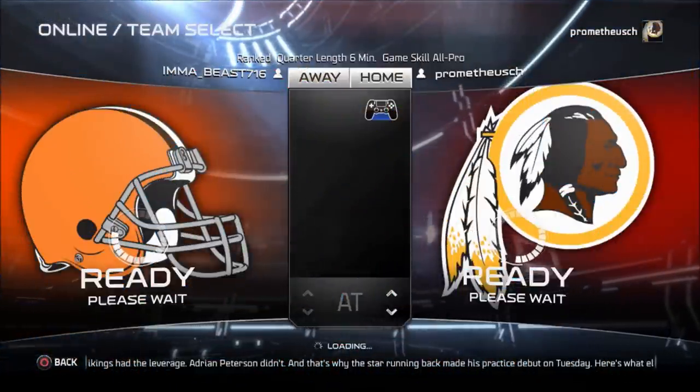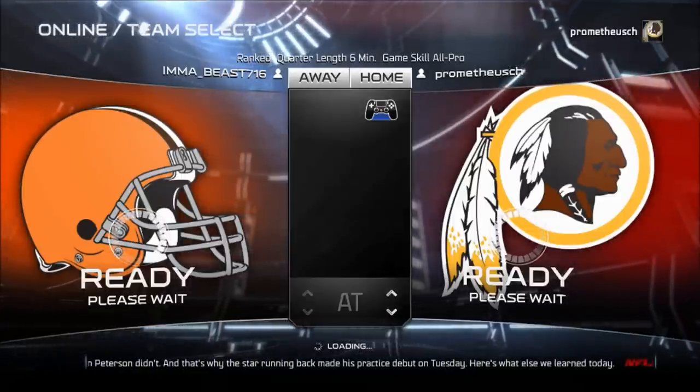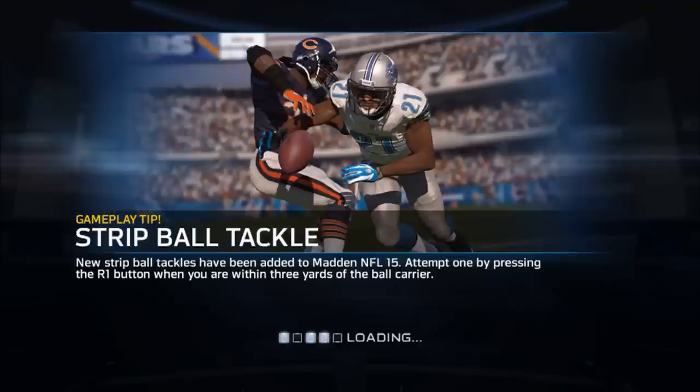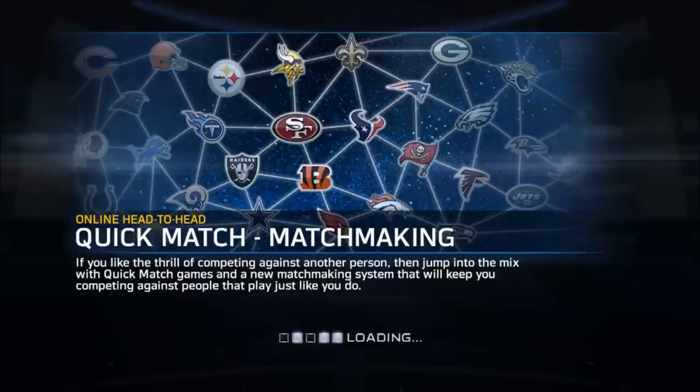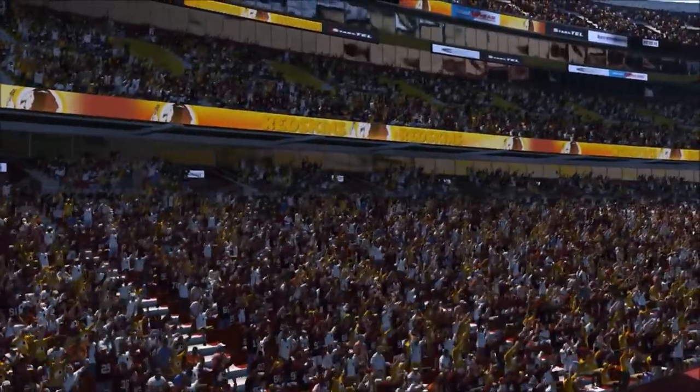Hey, this is Prometheus giving you another full game live breakdown. I'm rolling with the Washington Redskins going against I'm a Beast 716 and the Cleveland Browns. I'm going to be using the Joe Gibbs playbook, specifically the single back jumble, the I-form close, and a split formation as my base formations. I don't have a shotgun formation, so hopefully I don't get any long down situations. Cleveland has a fairly good defense with some good star players, and the last time I played against them I really struggled to move the ball.